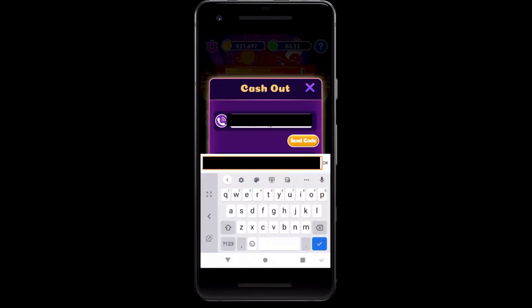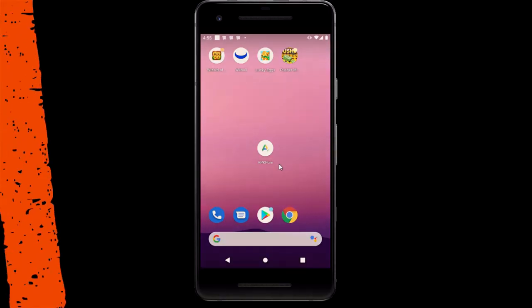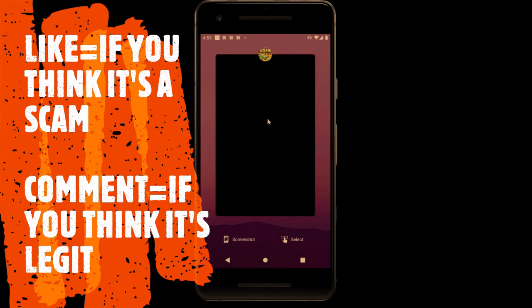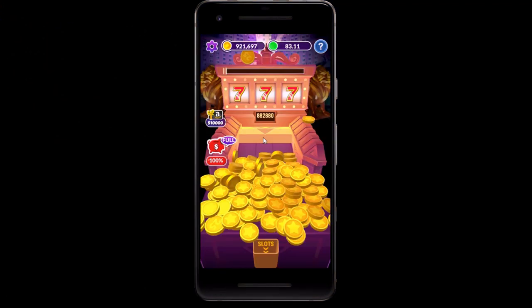I'm going to try to blur this out so you guys don't see my personal phone number. I'll go ahead and click send code. Normally I would receive a code, enter it here, and complete the redemption. But for some odd reason the game just crashes on me and takes me out of the app. I go back inside the app, and you would think I could just go back and redeem again.